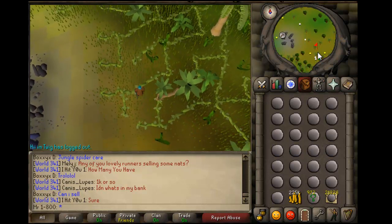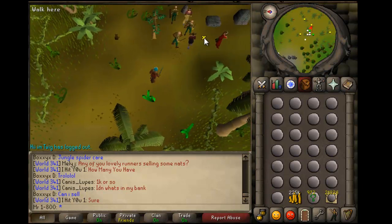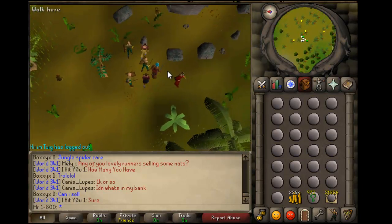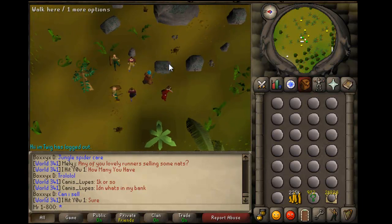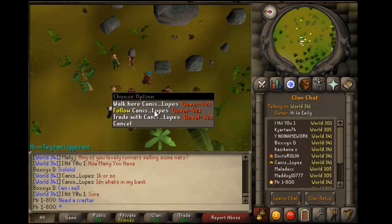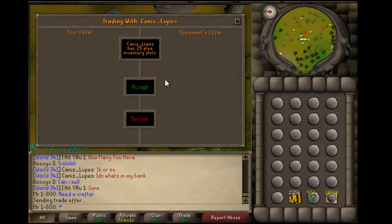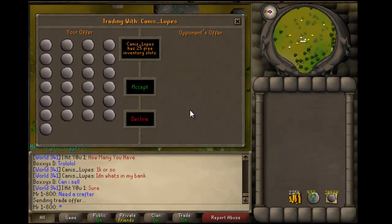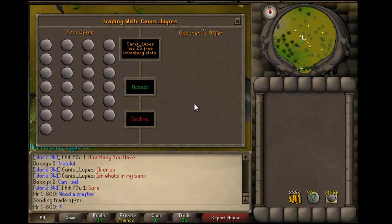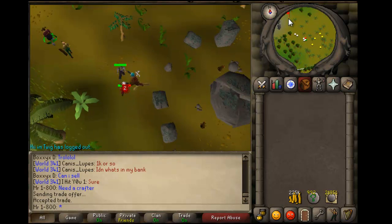You walk and walk until you come to this spot where you see a group of people. Then you trade a crafter — just trade anyone who's ranked in the friend chat. What I do is give them the 25 unnoted pure essence. They give me 25 nature runes and 25 noted essence. Then I repeat the process.